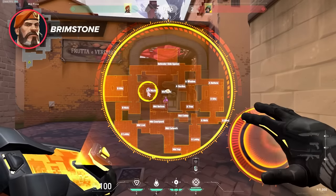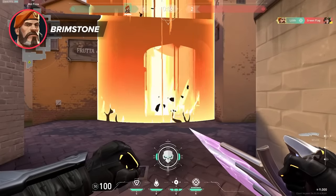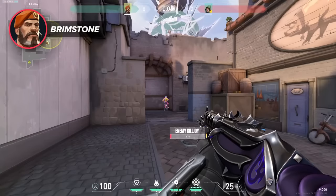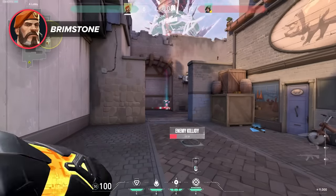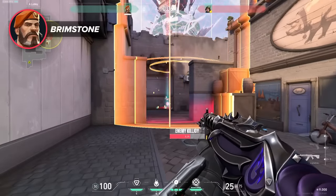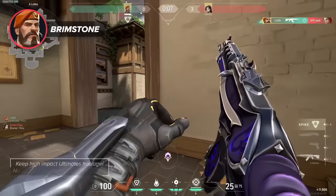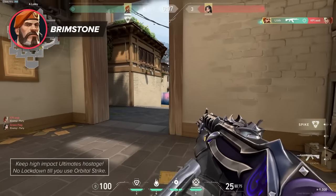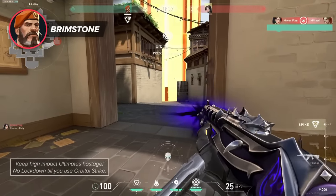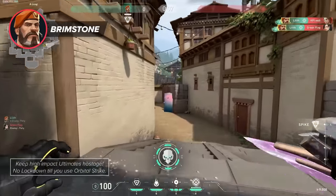The Orbital Strike is a strong beam that Brimstone directs which descends from the sky and covers an area 18 meters across. It's best thought of as an ultra-strong molly — it does damage over time, but it is really avoidable if enemies aren't stuck or stunned. One great use for the ultimate is to hold other ultimates hostage. A Killjoy will be hesitant to put down her ultimate if she knows it will be instantly broken, and a Sage won't want to resurrect if she knows their teammate will instantly die. So sometimes using it as a deterrent can be just as good.